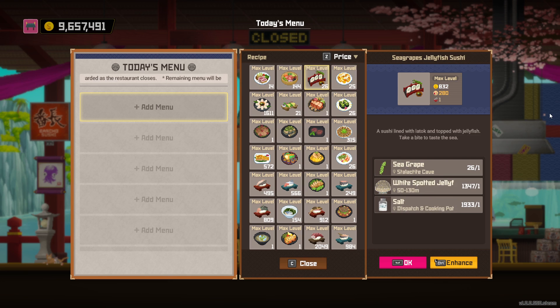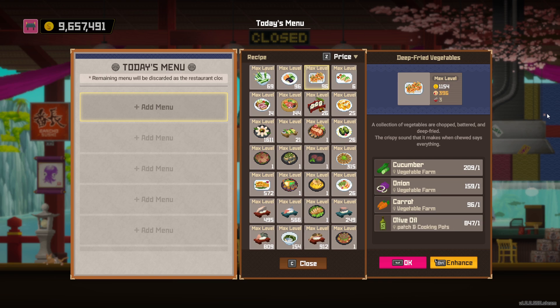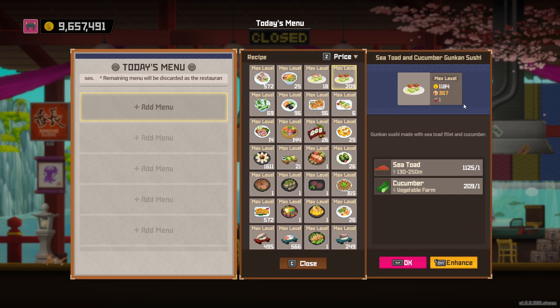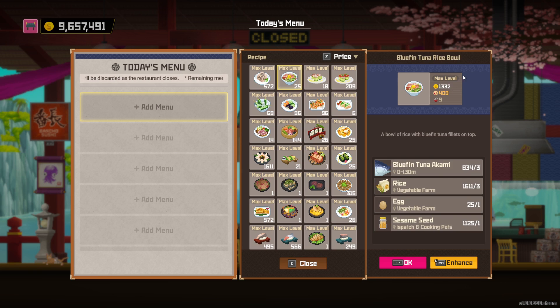Moving on. Next you'll see a couple of tuna dishes that aren't that great. Then we get into the cucumber dishes. These actually start off with two servings, but only when you get them to level 10 do they end up with three servings. They're still pretty useless though. One of the higher priced cucumber dishes takes spider crab, so it's really not that good. Even the one with seven servings is still kind of low on the price. And the best tuna dish available - tuna party kind of isn't that great.